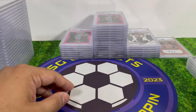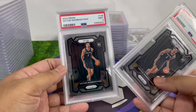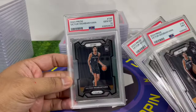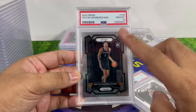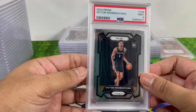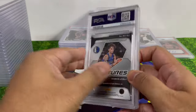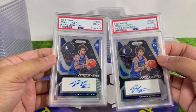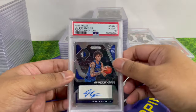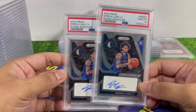I sent three Wembanyama base prisms — got two PSA 9s and one PSA 10. The pop count (population count — the number of PSA 10s) is probably already at 10,000 for his base prism, so getting one out of three is still a win. Derek Lively prism rookie auto — both came back PSA 10. The pop count for his autograph PSA 10 is only around 30, so obviously the chance of getting a 10 on lower-pop cards is much higher.